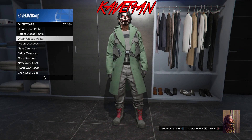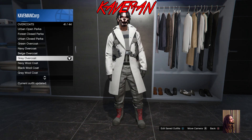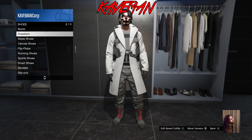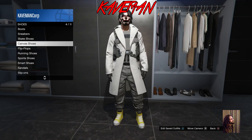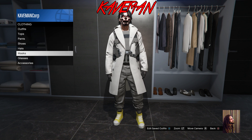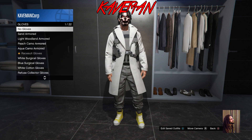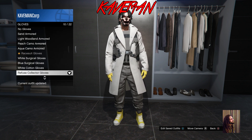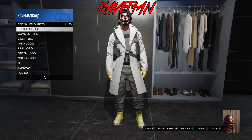Now that the armor is glitched through, put on the gray overcoat. Then go down and put on the yellow canvas shoes. Once you have those on, put on the yellow trash gloves. Then save this outfit to an outfit slot.